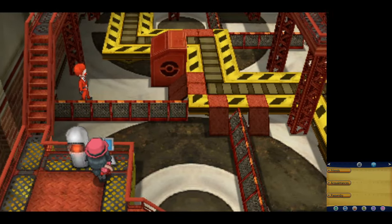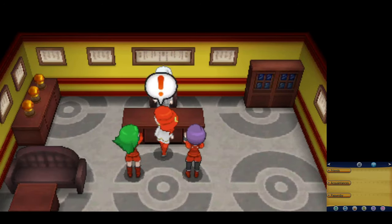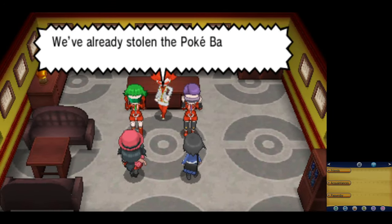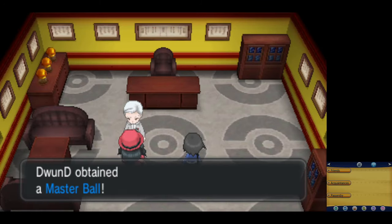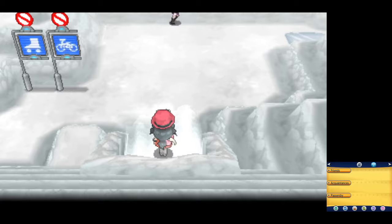I skip all of the optional grunts and make my way directly to the Admin, who is no match for me and my rival. As a reward for getting rid of Team Flare, I'm going to take the Master Ball, which I'll use to catch Xerneas later, and we make our way to Dendemille Town and Frost Cavern.